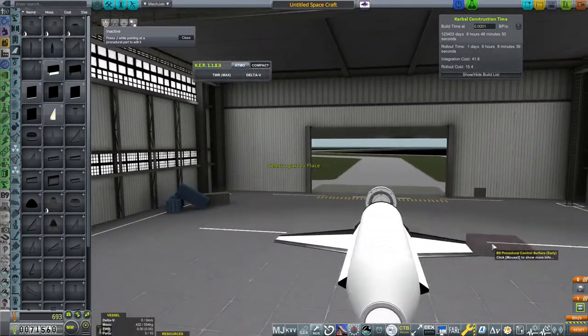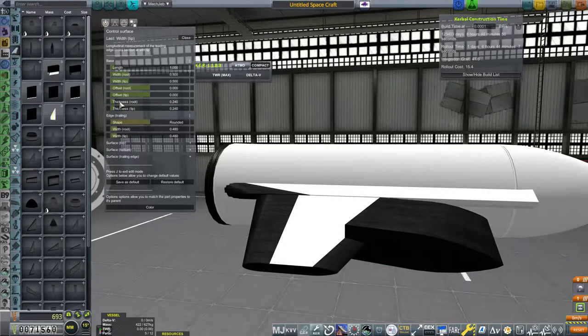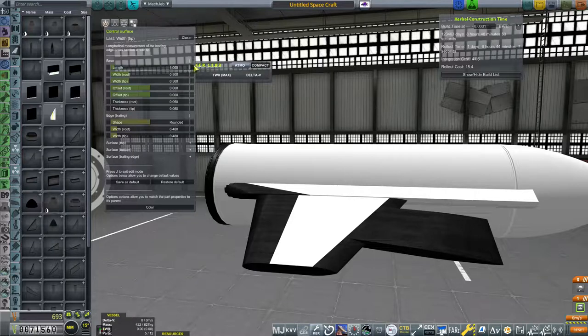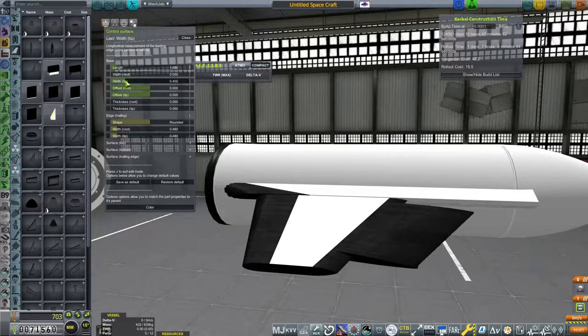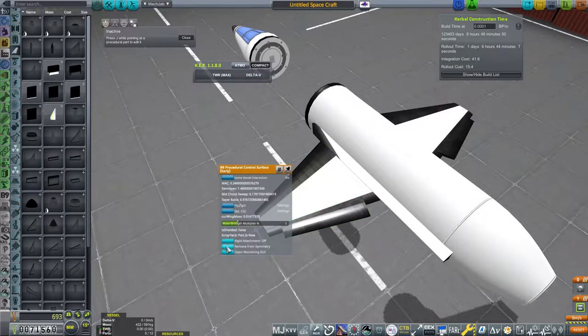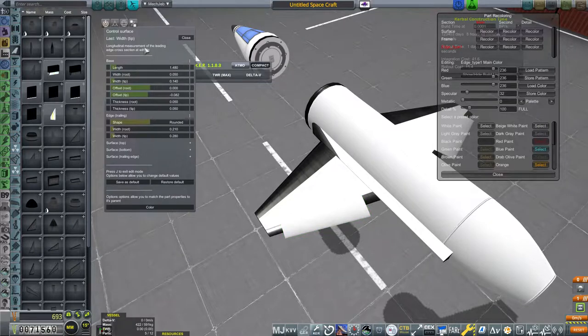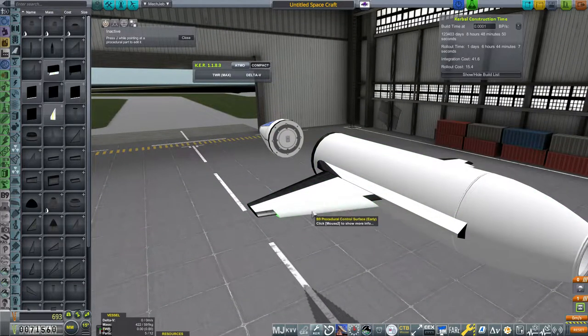For control surfaces: there are control surfaces and all-moving wings - you don't want all-moving here, you want control surfaces. Rotate it and clip it onto the side using snap to assist. Make it very thin to match your wing profile, then lengthen it out. There are two extra options at the top - one adjusts how the base protrudes and the other adjusts the top. You want these to remain angled but still have a flat surface on the very edge of the wing.